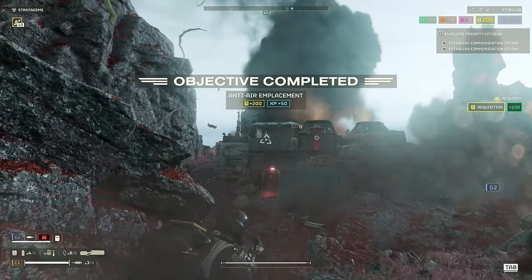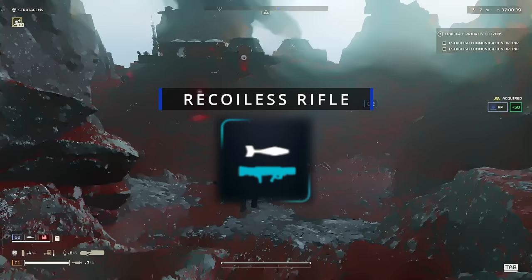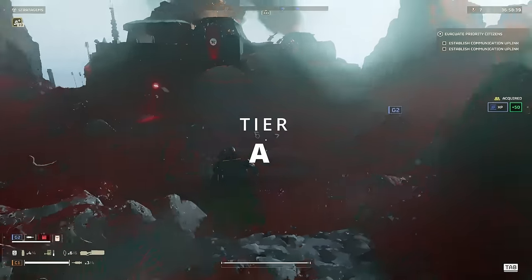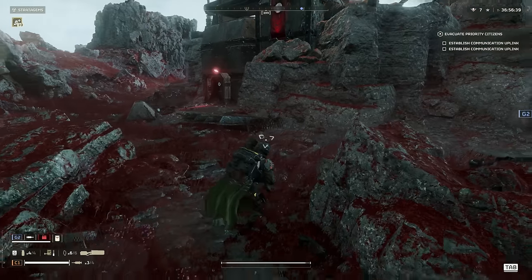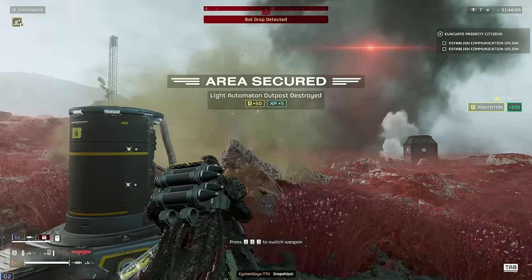Let's start off with the support weapons and the first one I will look into is the Recoilless Rifle. The Recoilless Rifle I'll place into A tier because it does one job very well, but for everything else other support weapons can do it better. And that one job it does great is taking down the dropships.